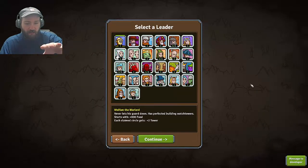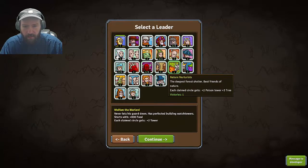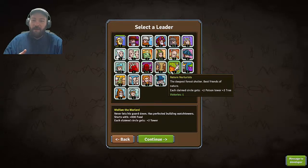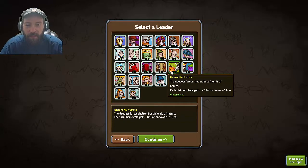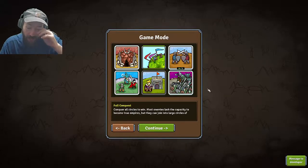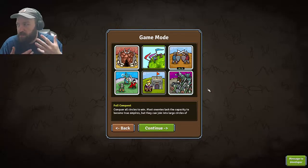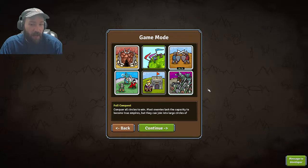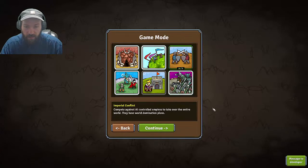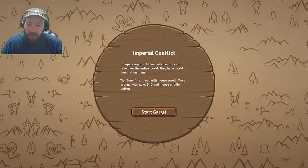And you have a whole bunch of different heroes that have different abilities. Which one had the pumpkin mancer? Because the pumpkin mancers are funny. The idea here is that you either conquer the map or you kill a specific enemy army on the map, and you can either do this alone or with other players. I'm just gonna go ahead and show you guys just a normal game really fast — sometimes these games can go pretty fast.